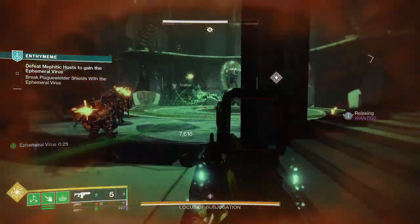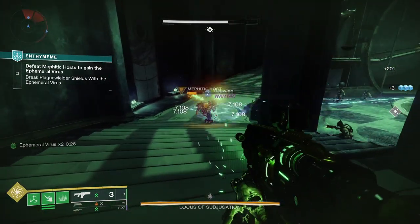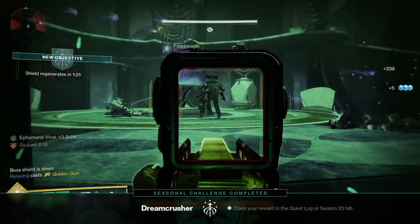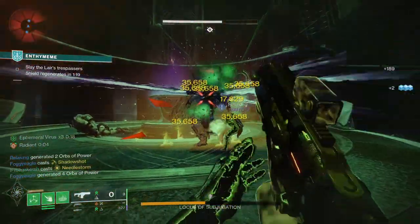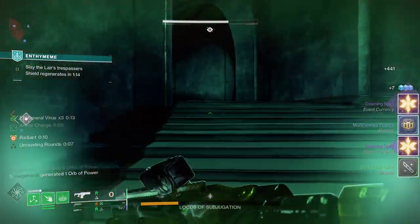For PvP, Hammer-Forged Rifling, Projection Fuse, Threat Detector, and Kickstart would be a good god roll. Hammer-Forged Rifling increases range, and Projection Fuse also increases range. Threat Detector increases reload, stability, and handling when enemies are in close proximity. Kickstart gives you bonus damage and charge rate during a slide after sprinting for a short duration.